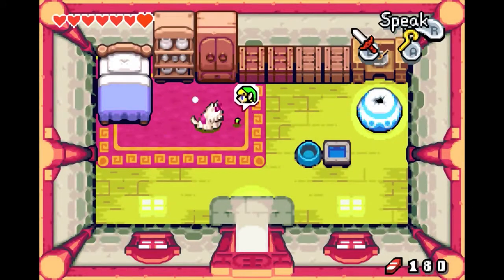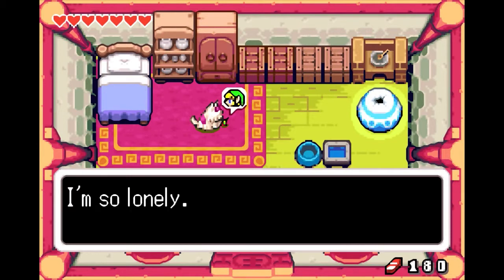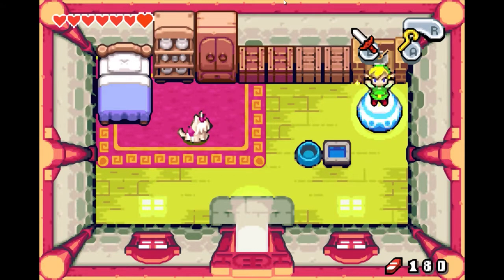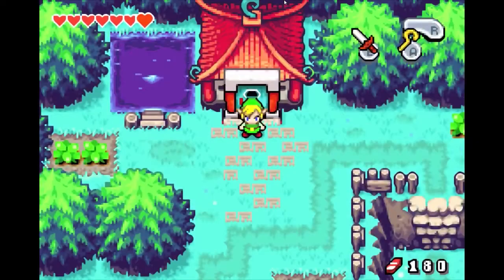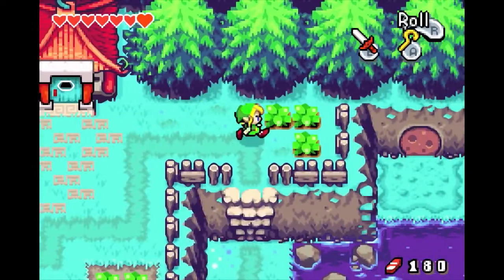I feel so stupid for not thinking of that. Hey puppy. So you can talk to animals when you're in small form — luckily they don't eat you. So he probably needs some dog food or something. The good news is I finally thought of flipping pots upside down — that's gotta count for something. Seriously, I have actually played this game before. You'd think I'd remember this kind of stuff.